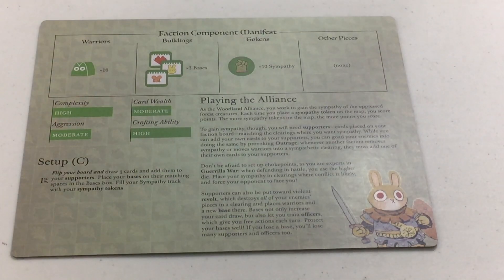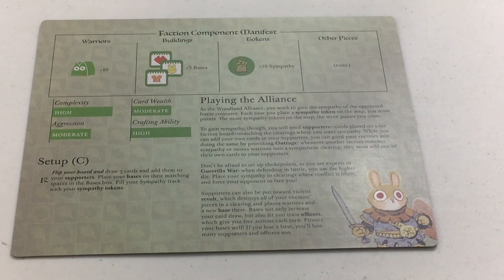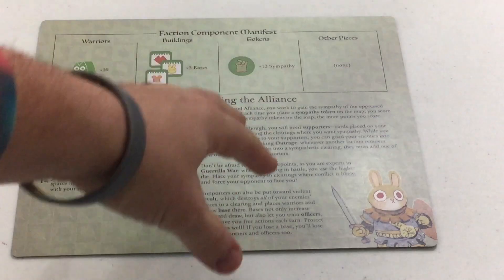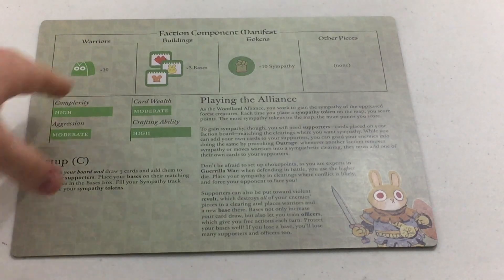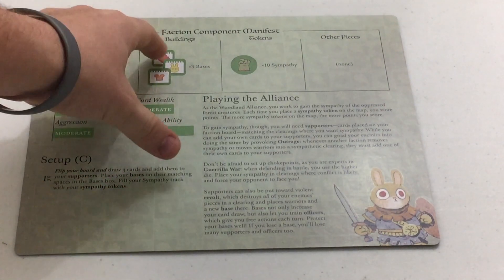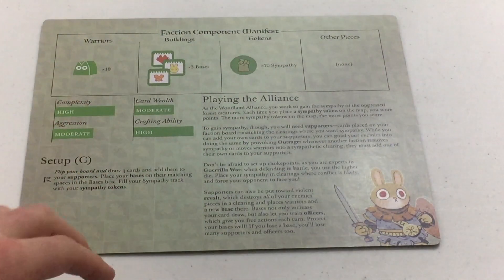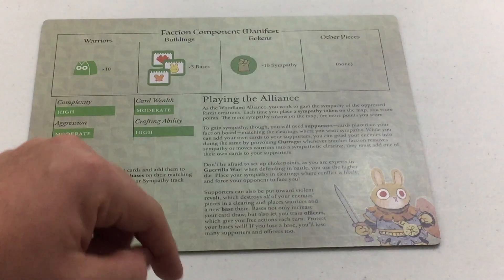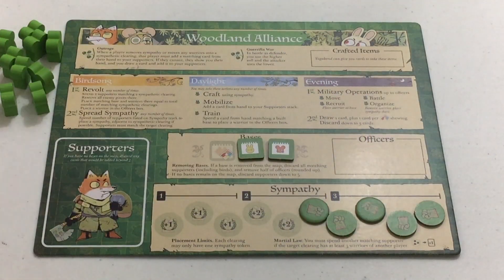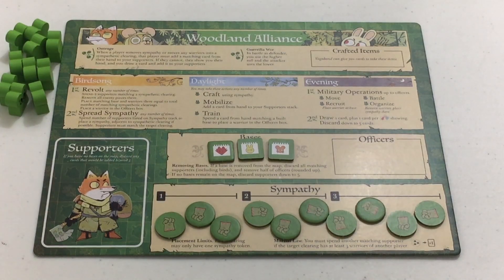Now we've got the Woodland Alliance, who doesn't start on the board at all — they are all off the board at the beginning. This is who I'm going to be playing. These guys are basically the Rebellion. The Eyrie has always treated all the other forest animals poorly, and the Marquis aren't any better. We're going to rise up and fight against them. We've got 10 Warriors, 3 possible bases, 3 buildings, and 10 sympathy tokens. High complexity, moderate aggression, high crafting ability, moderate card wealth. The only thing I have to do is flip my board, draw three cards to add to my supporters, place bases on matching spaces, fill the sympathy track, and set the victory point tracker to zero.